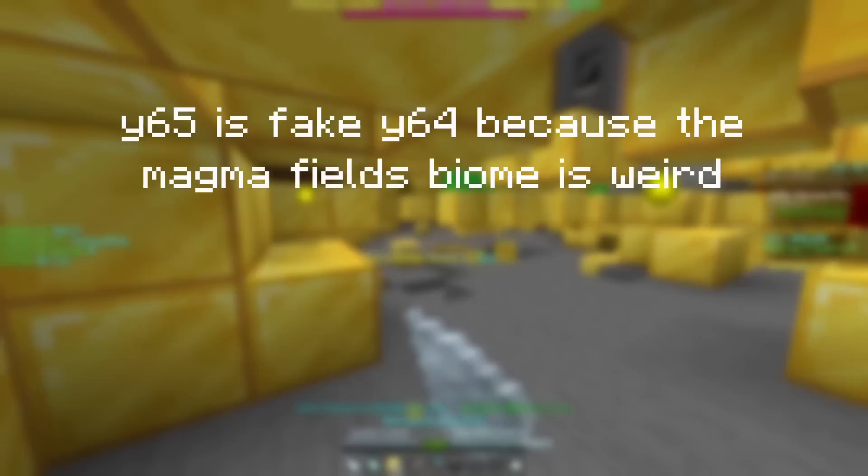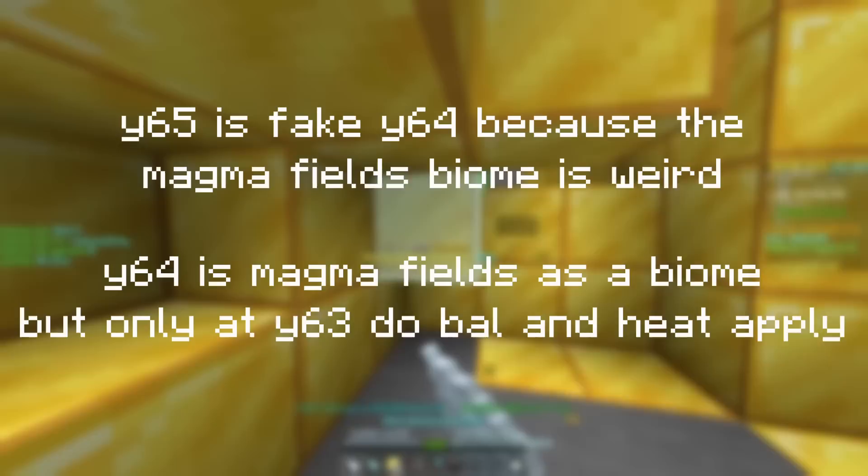There's also a sort of fake Y64, that being Y65s. If you dig one block down from a Y65, then you will enter the magma fields, but the bow buff won't actually apply for some stupid reason. Basically, the magma fields biome starts at Y64, but bow and heat only apply at Y63. With this knowledge in hand, and being quite overwhelmed by it at first, I eventually mastered it and learned to really appreciate it whenever I found a Y64.